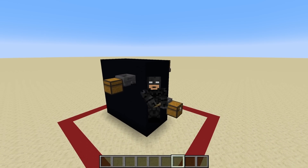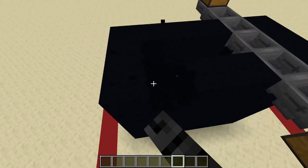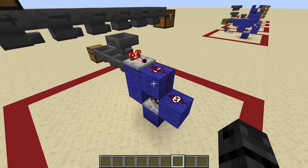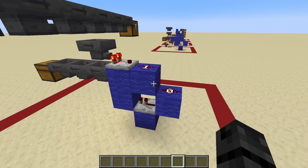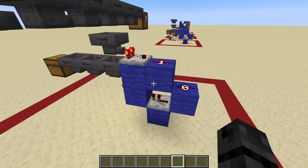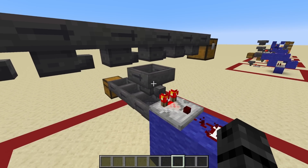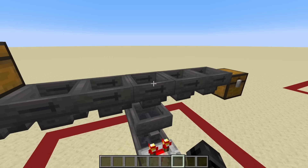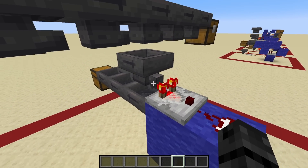So how on earth did that actually work? Let's peel back the curtain and see what's underneath. As you can see, this is a really small little contraption, but this is what's responsible for doing the filtering. Starting from the top layer, you can see this line of hoppers going over a hopper being read by a comparator — just a standard line of hoppers, nothing weird with any of these.